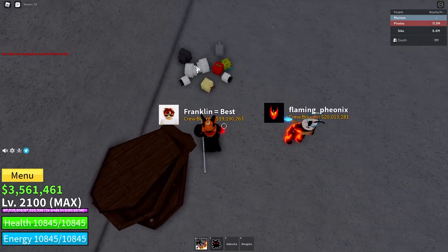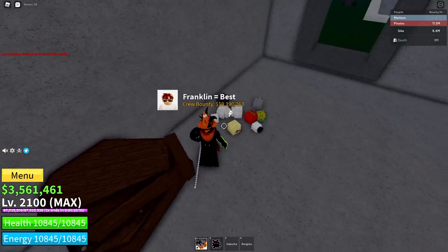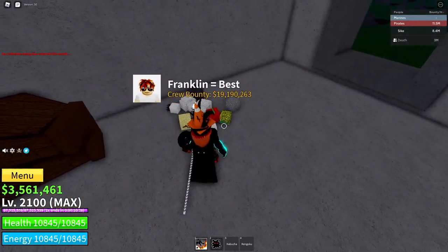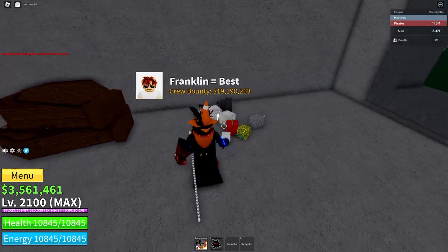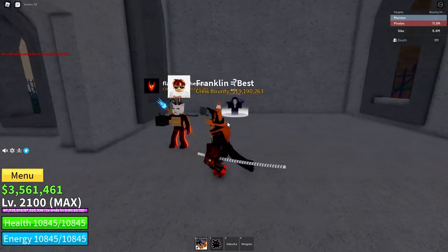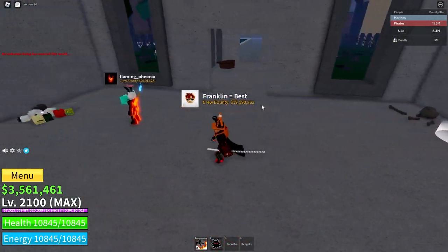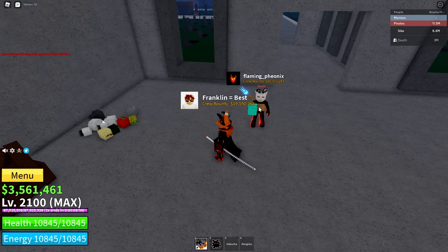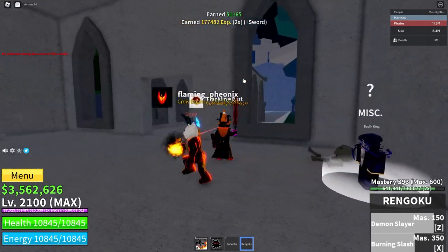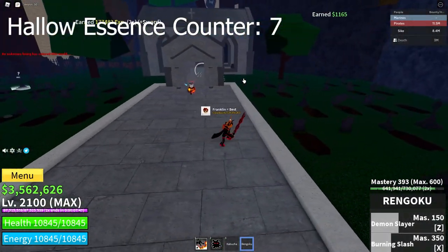So this is our lovely fruit collection right now. We got two Quakes, two Spins, Smoke, Kilo, Light, the Legendary Bomb Fruit, and Dough. And now we've also got Ice - nice ice. I don't know what sword does. Another Holo Essence - there we go.